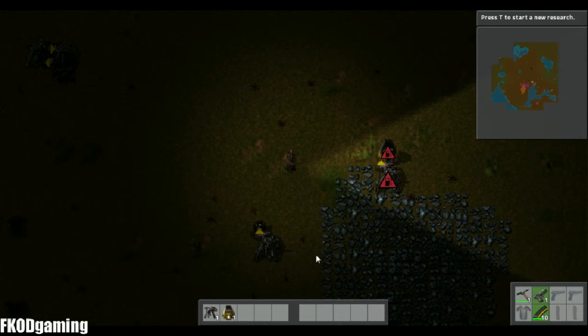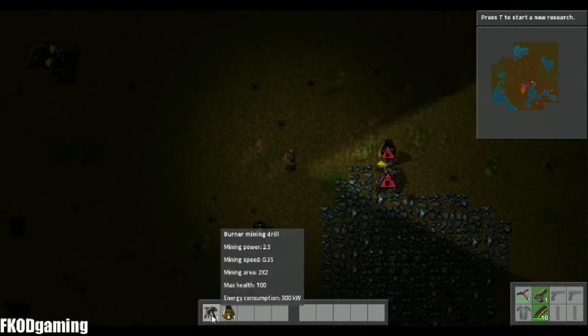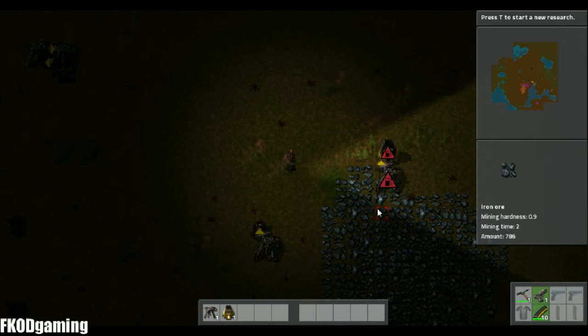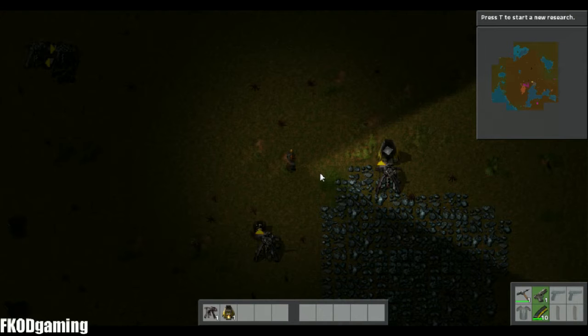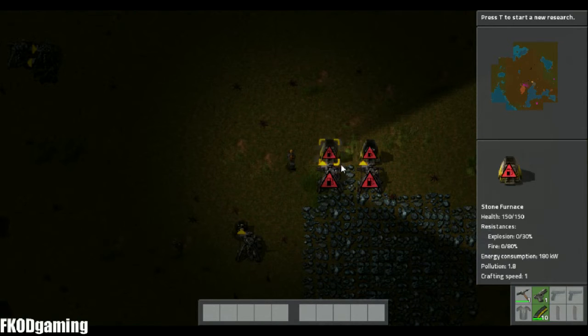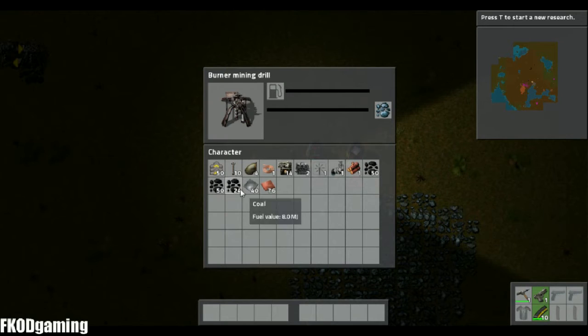When you start out the game, you have a little bit of resources, and you have a burner miner and a stone furnace. Your first fuel is more than likely going to be wood, but you can also mine a few bits of coal and get that going. Basically to set up your first smelting operation with iron or copper, all you have to do is put down a burner drill and a furnace. I'm going to be using coal here, but you can use wood as well, and just kind of plop some fuel in there.